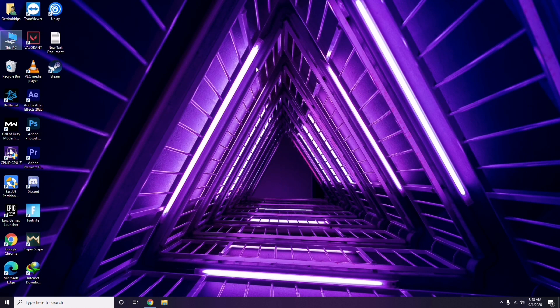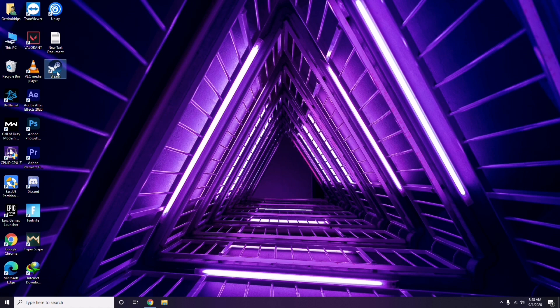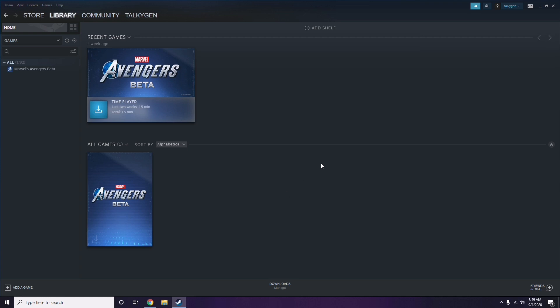The next step is to disable the Steam overlay from the Steam app. Click on Steam, go to Settings, then go to the In-Game option. From there, you'll see a checkbox for enabling the Steam overlay while in-game — you have to uncheck it, meaning you have to disable it, then click OK.